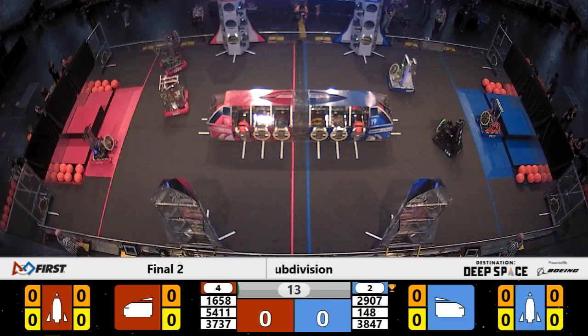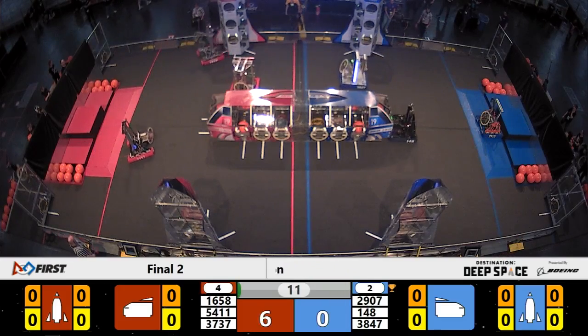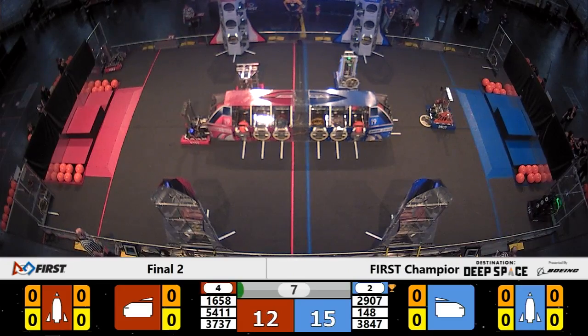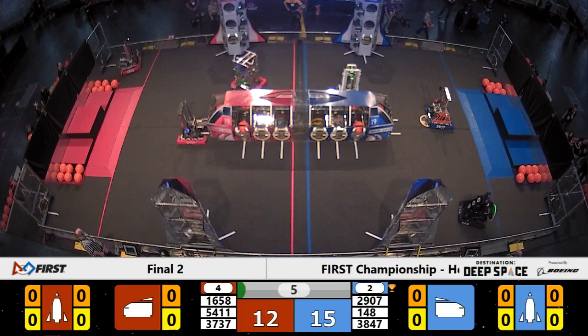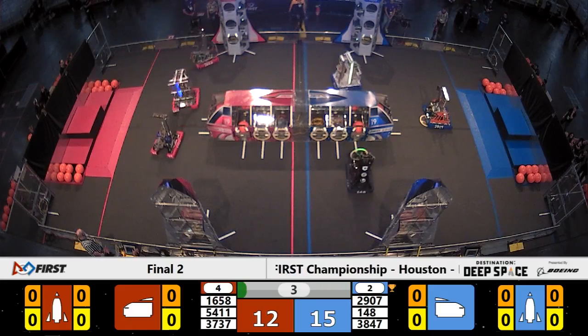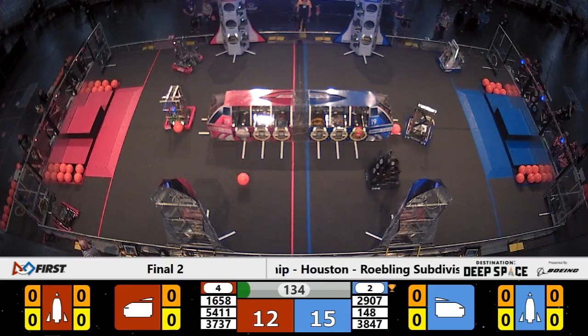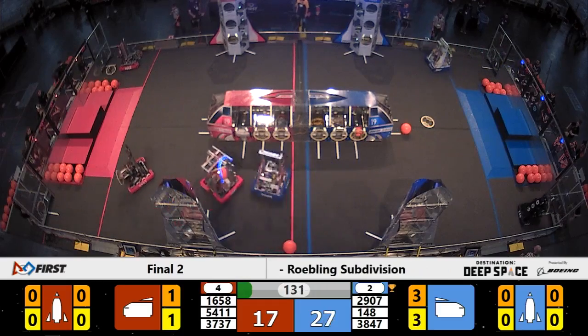We're off and running into the second match of the finals here on Roebling. Immediately out of the gate, all the bots are trying to score. Tech has put a hatch panel onto the rocket; their partners 5411 do that as well, and so does 3847 for the blue alliance. Now the sandstorm clears and the drivers can see.